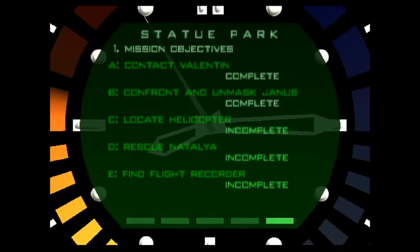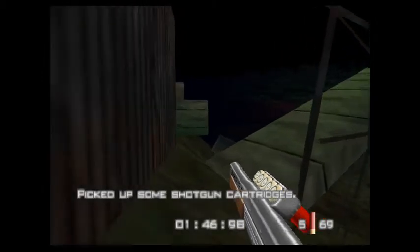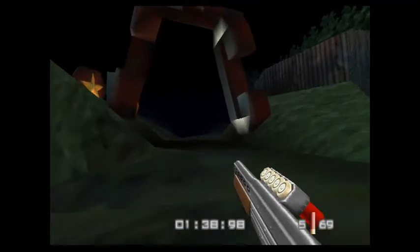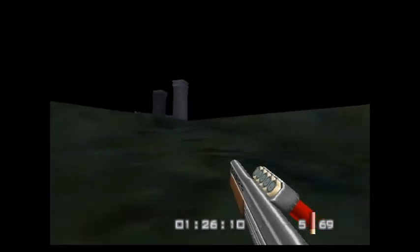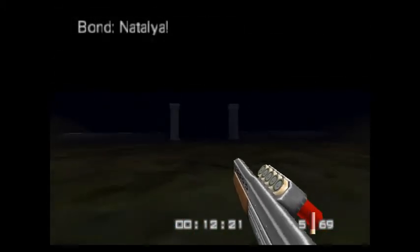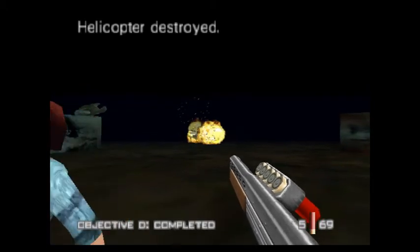Let me just check my mission objectives. Locate helicopter, rescue Natalya, find flight recorder. So now we have to go all the way back to the start, and we've got about a minute fifty odd left. This is kind of an annoying level because it can be very easy to get lost. But luckily I know where I'm going. Here's the helicopter — the pirate helicopter. Natalya, come on. The time has been quickly shortened. The helicopter's about to explode. So that helicopter I destroyed in the surface with the mine was not the pirate.